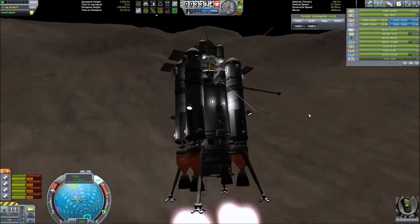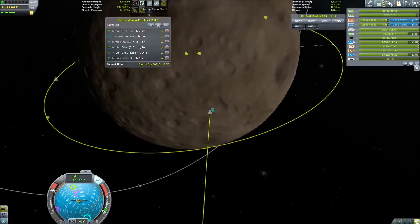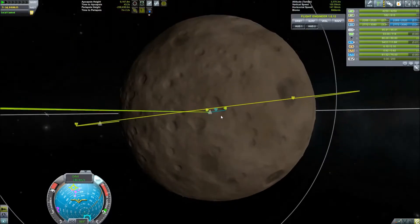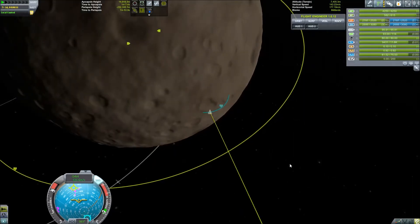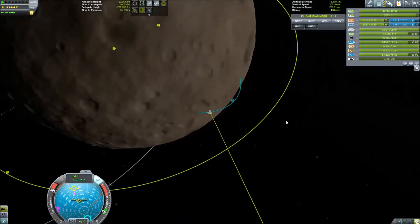Moho's gravitational pull is quite strong, so as you can see I'm fighting against gravity as much as I can. It did pay off that I brought along the atomic engines because they use less fuel, though they also have less thrust, but it seems like it works.